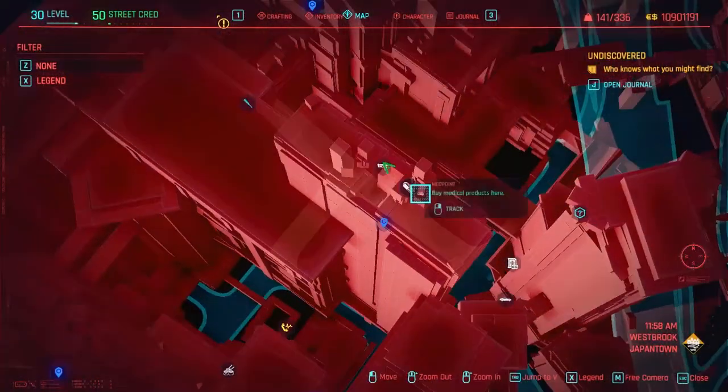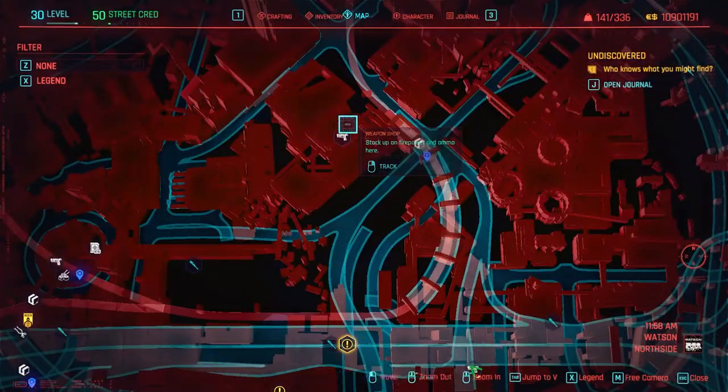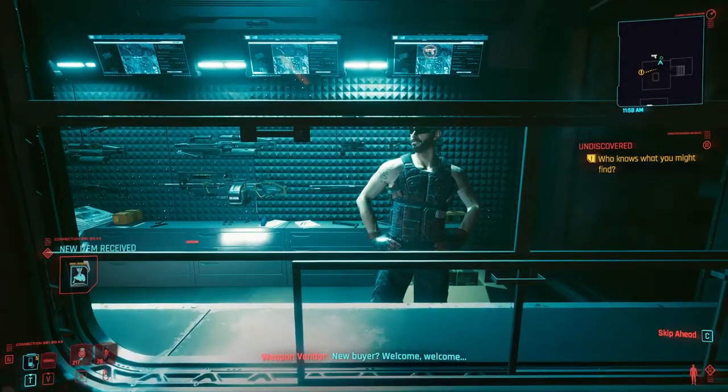So you go to any gun store on the map — they look like this, like a little pistol firearm icon. Let me find an icon where I'm not at right now. It looks like this right over here, a weapon shop. You go to any of them on the map that's closest to you, and they all sell all different types of ammo.